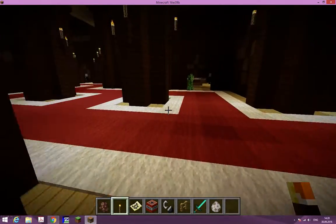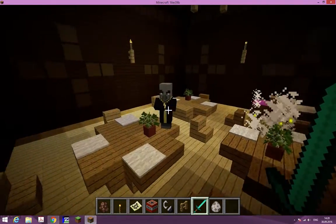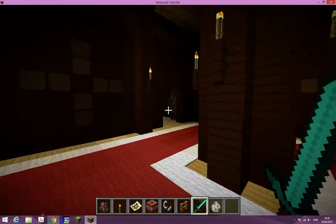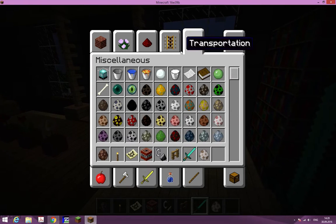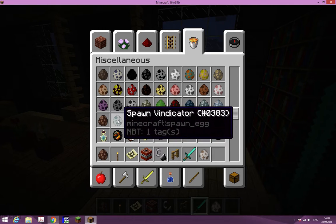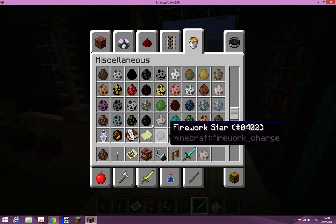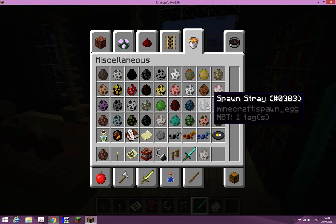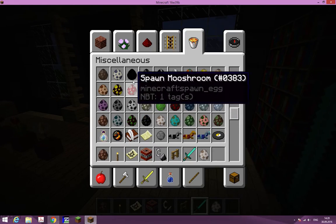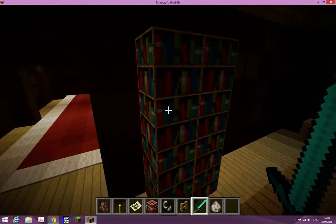Another dinner table. There's a creeper in here — seriously? You can get killed. There are vindicators, and one of those other mobs. What is that mob called again? Let's find the spawn egg. They are called vindicators — where's the spawn egg?